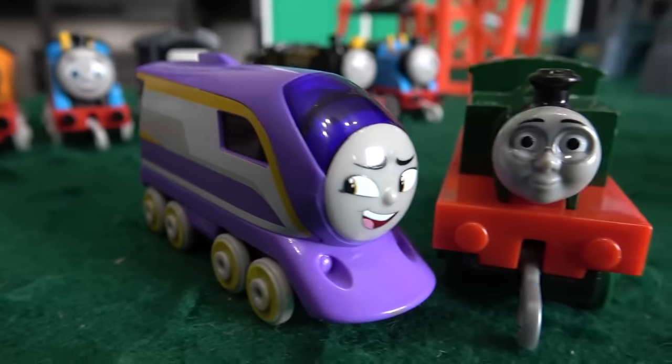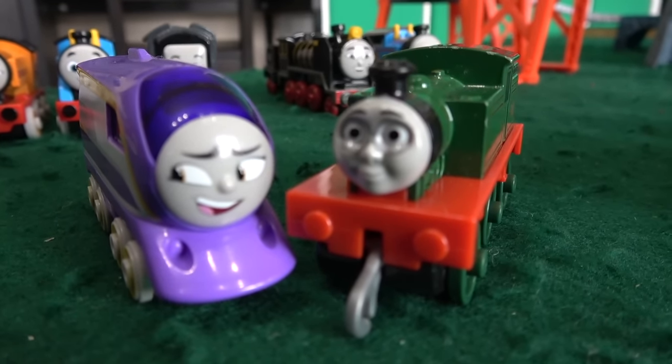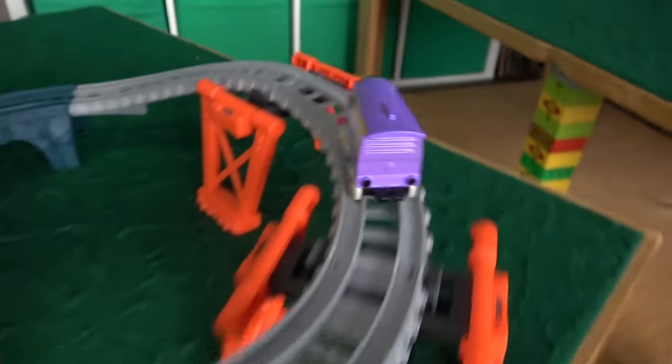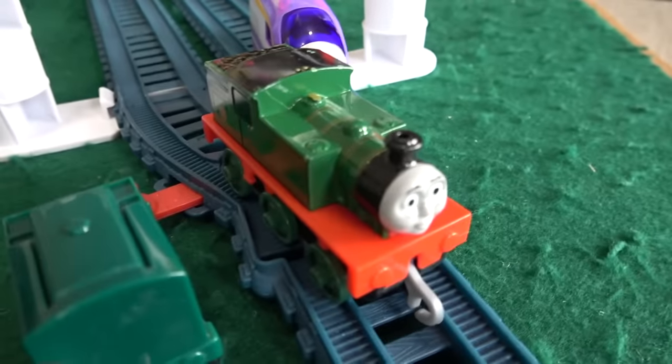First up, Racing Canna — one of the fastest engines we have — against Whiff, who is one of the slowest. He works at a garbage dump. Off they go, let's follow Canna down — but look at this, it is Whiff! Unbelievable! Whiff gets the upper edge and has knocked off Racing Canna!